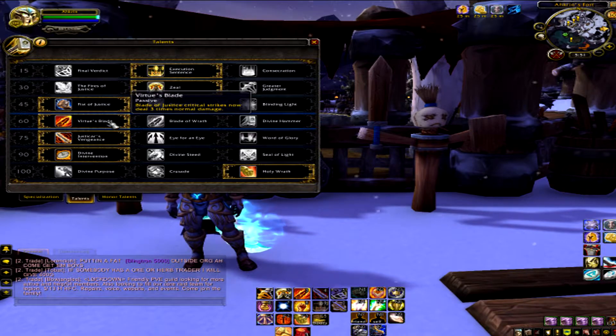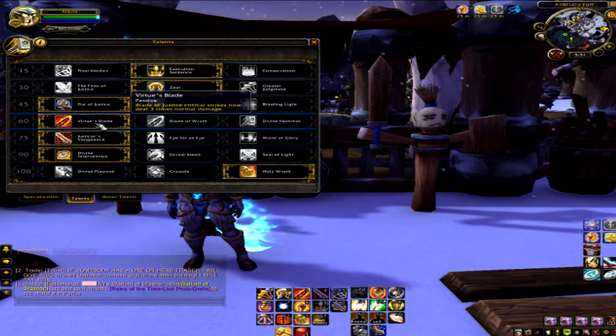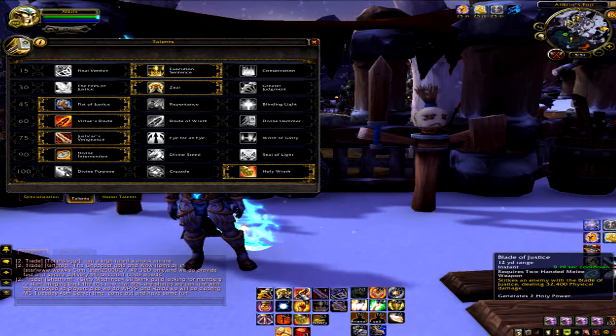Virtue's Blade — this is completely up to you, but I like it because it does three times normal damage if it crits. If you get lucky and get that critical strike, you're going to hit for a whopping potential 90k damage, because naturally it hits for 32k. Three times 32k is 96,000. I've done it — people lose their minds when you hit them that hard. It's wonderful.